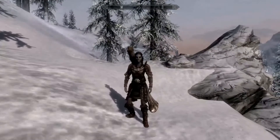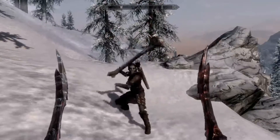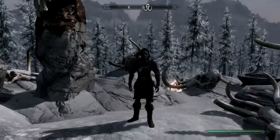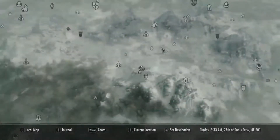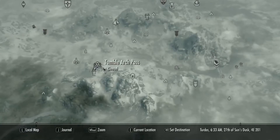Hello everybody, it's Mr. Nator here, and today I'm going to show you how to do this. So what you're going to want to do is go to your map, and you want to travel to this place called Tumble Arch Pass.